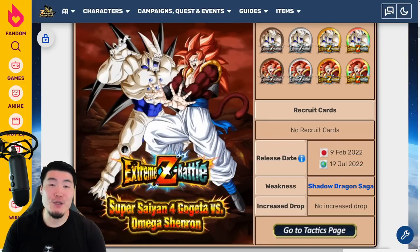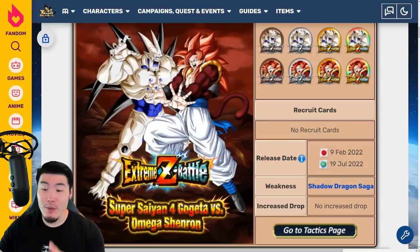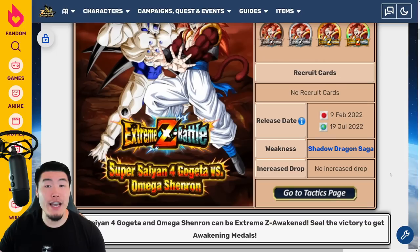Let's jump right into the Xtreme-Z Battle event first. The release date for Global is July 19th, 2022, and the weakness or the effective category here is Shadow Dragon Saga.